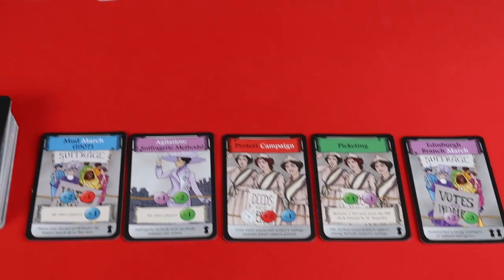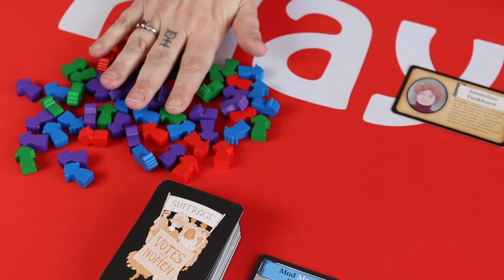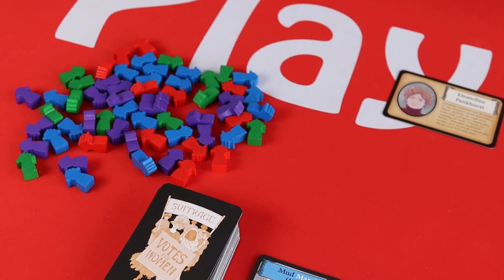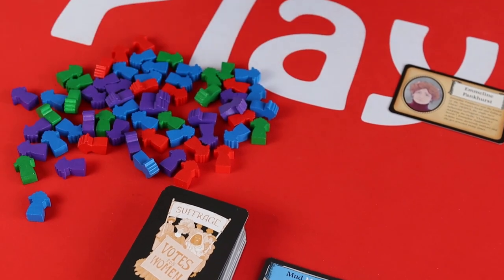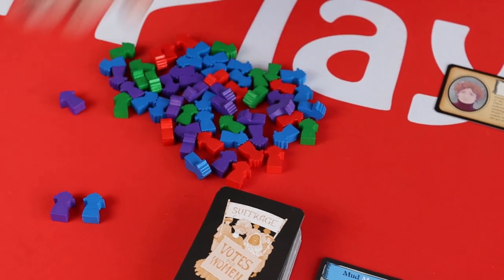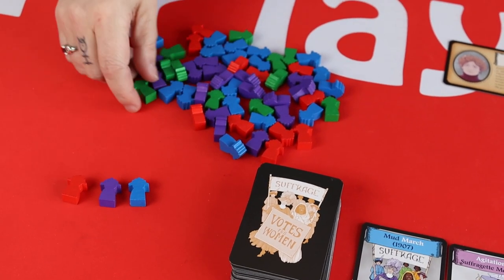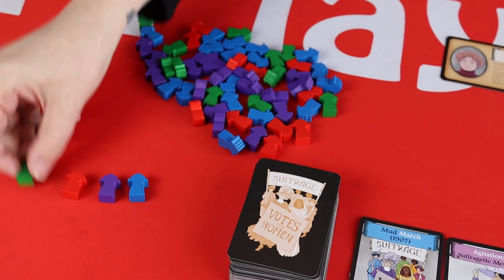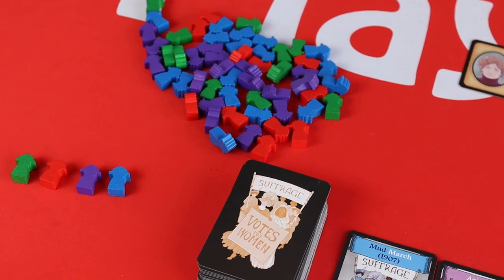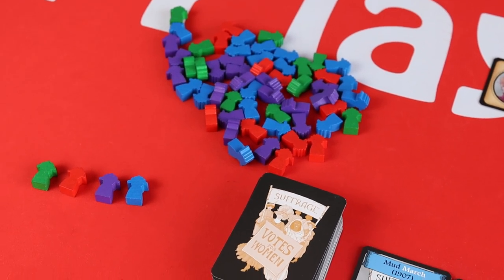We have four different colours of suffragettes, all of whom represent the different groups that were fighting for votes for women. Blue represents the upper class, purple represents the militant suffragettes, red are the working class, and green are your law-abiding suffragettes. Realistically there's no difference between the four of them except for how you gain them.